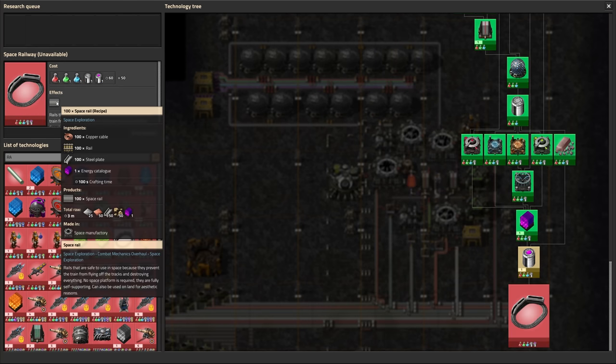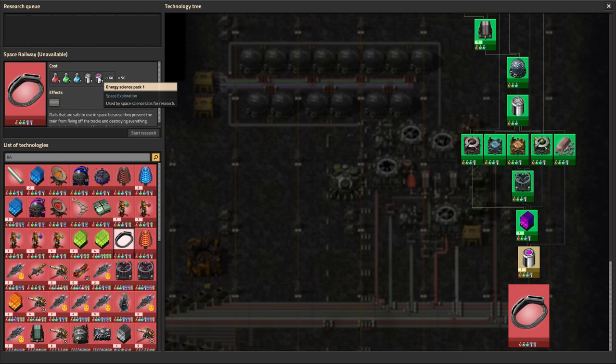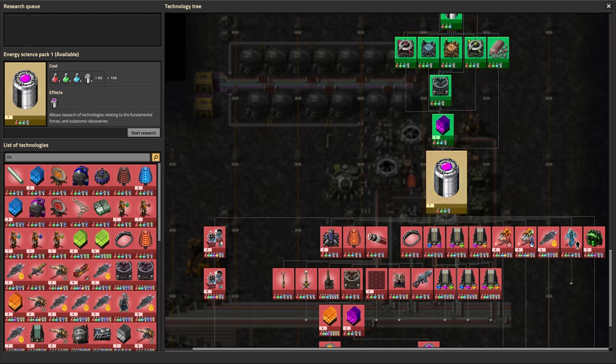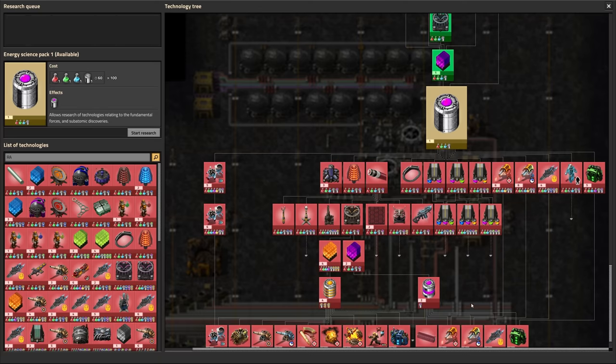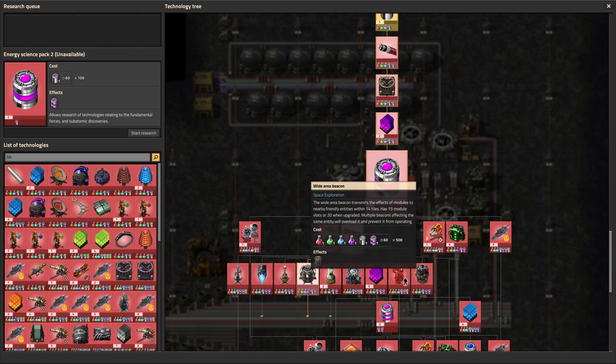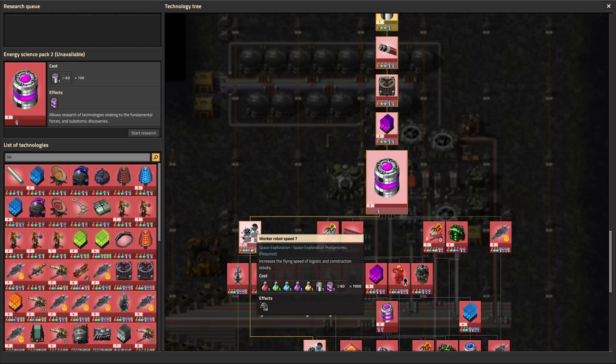There's no way we're going to be able to make a big base in space without space rail. That means we need to unlock energy science pack one. Since we need to build a little temporary layout to do energy science pack one, we may as well make use of it to do a few other things like get a little bit additional robot speed. If we go down to energy science pack two while we're at it, we can also get the wide area beacons — at least the first tier — which will help our ground base and our space base tremendously. We can also get another rank of worker robot speed.